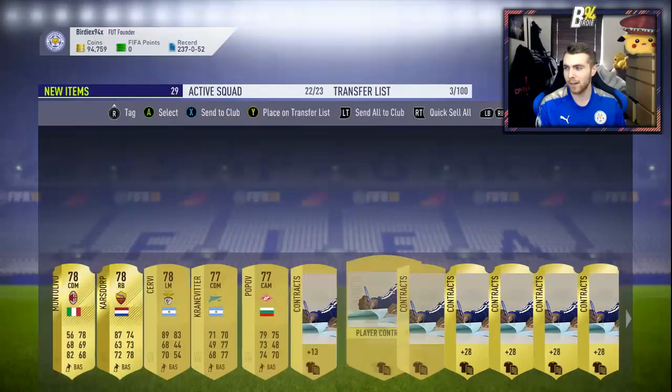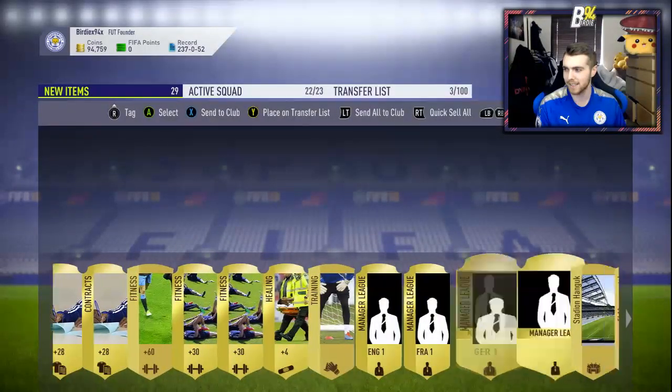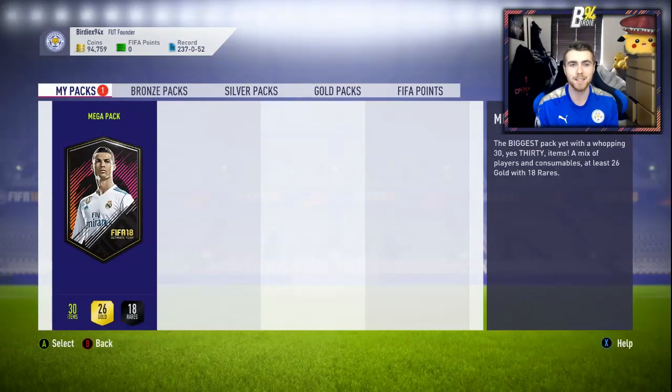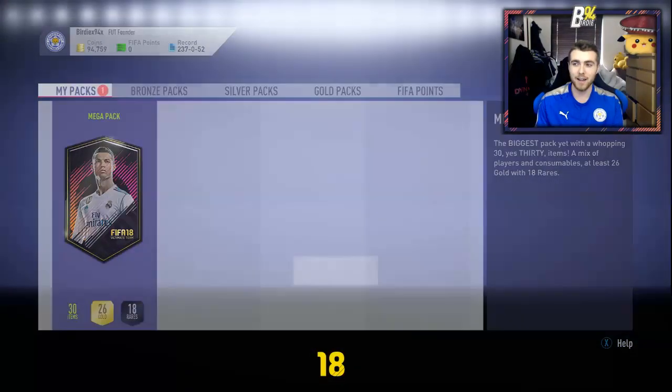I'm probably just going to sell him because his price is only going to come down. Let's quickly see if we've got any decent consumables — a few squad fitnesses, not bad, no duplicates in that one. Very, very good start to squad battles. People keep asking if it's worth it. If you get packs like that, then 100% — on top of the 40k coins we got already, that's going to be over 60-65,000 coins, potentially over 75k if I sold more from that pack.